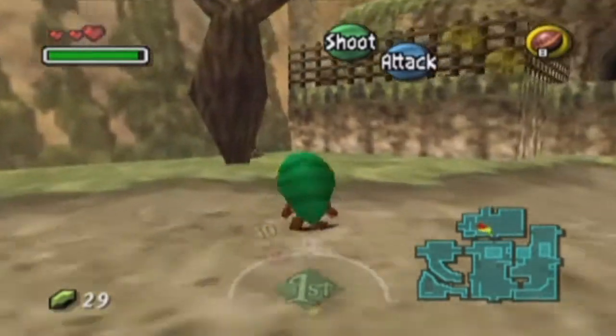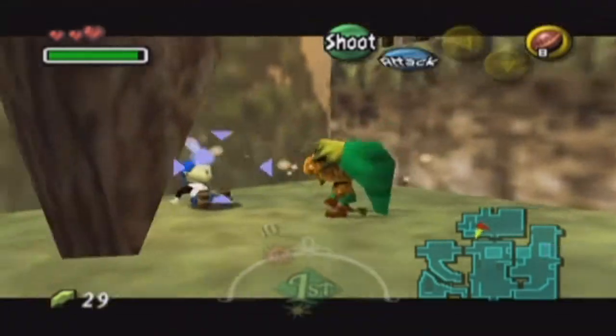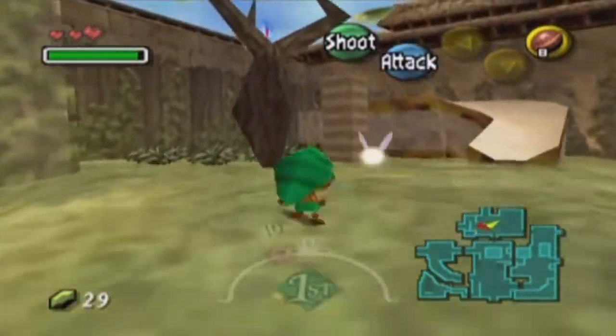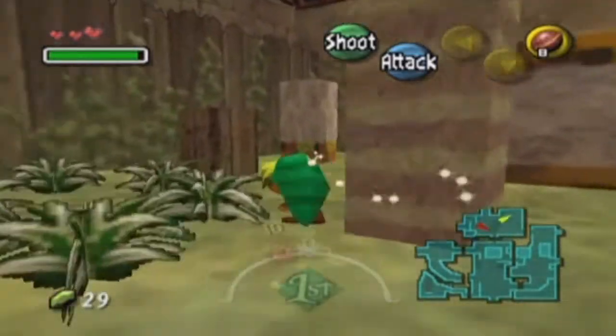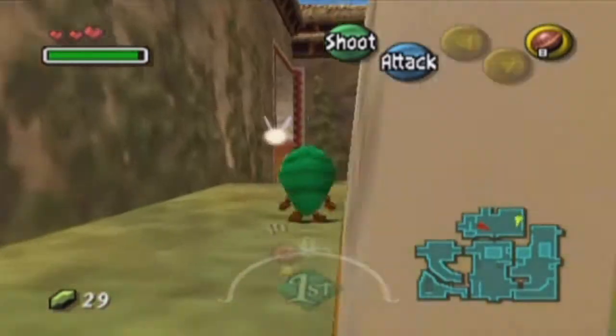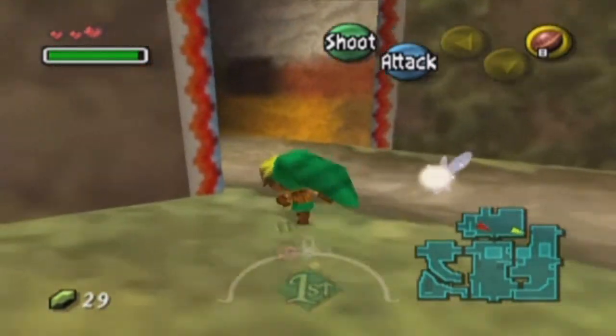What you want to do is find all five of these kids and then tag them all. There's the first one right there. Next one is actually right back here. What you want to do is go ahead and spin into them to get them right away. And next one is going to be in East Clock Town. Yeah, there's two of them in East Clock Town.